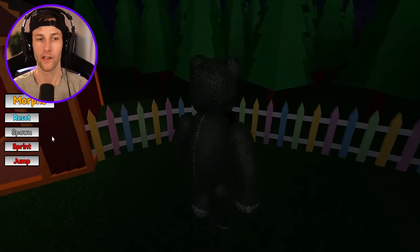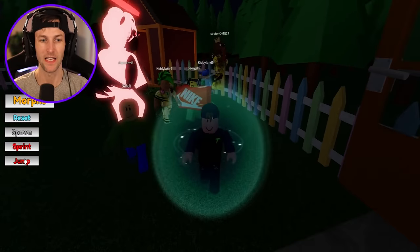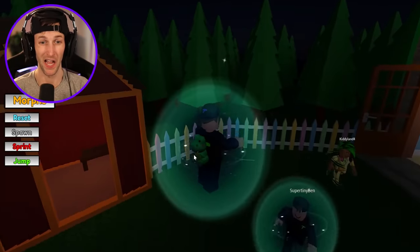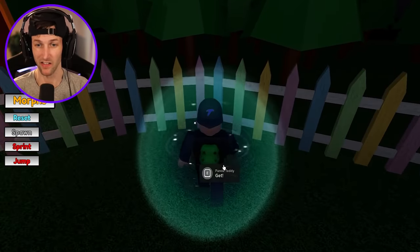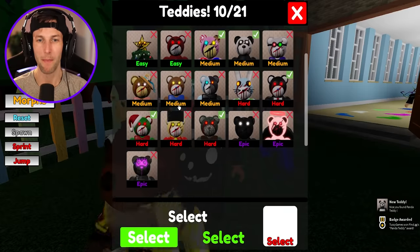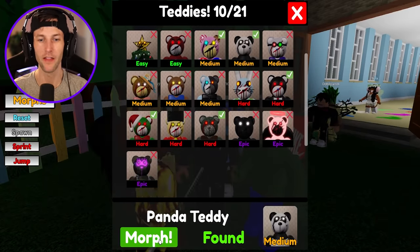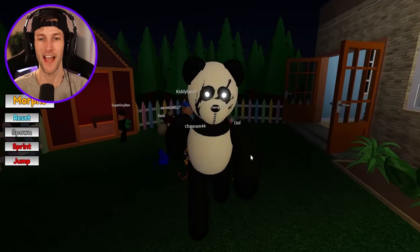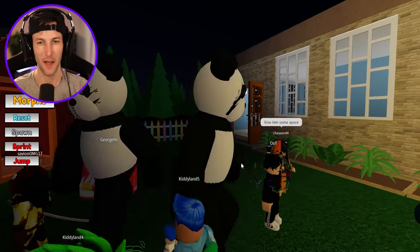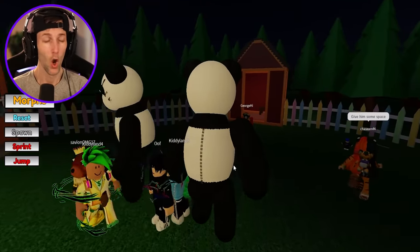Alright, let's go outside. We got to get some more morphs, guys. I need to reset. Yeah, I think that the jump just makes you jump really high. Maybe it helps you get secret morphs. What do we got here? Panda Teddy. The bamboo stick on the ground. Where's Panda Teddy at? Probably this one. So this is the Teddy from the zoo map. I think that's the most recent chapter, right? The zoo? That came out like a year ago.